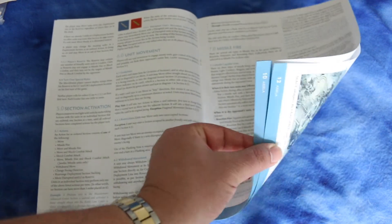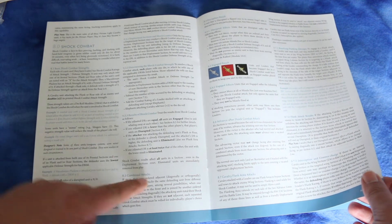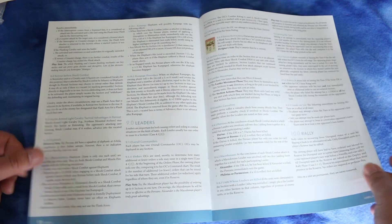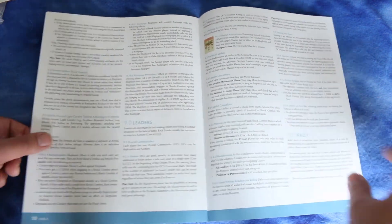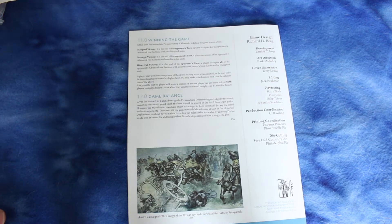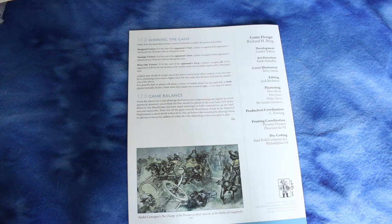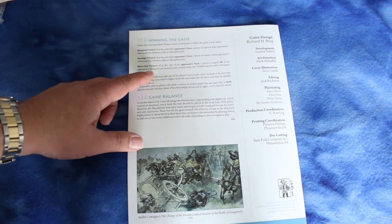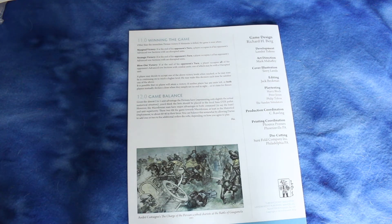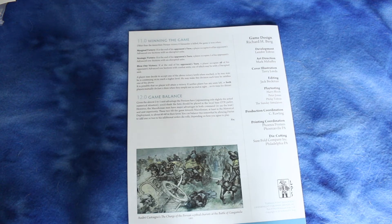It goes into unit movement and missile fire in greater detail, same with shock combat, talking about combined attacks and rules for leaders, and the rally phase. For winning: a marginal victory is when a player occupies four of his opponent's advanced row sections with undisrupted units. A strategic victory is five sections. A blowout victory is when a player occupies all of his opponent's advanced row sections with combat units, one of which may be disrupted.